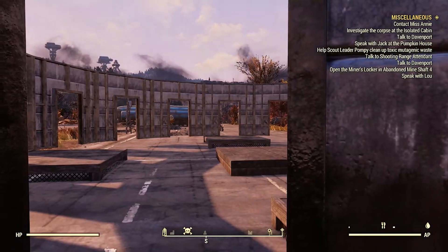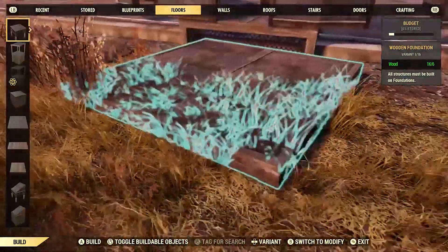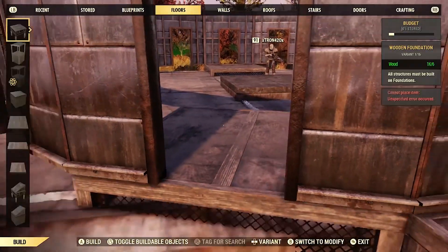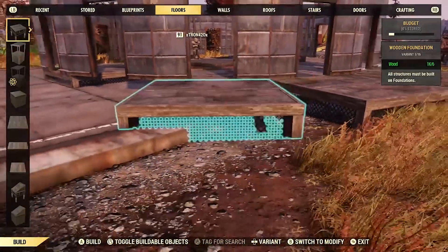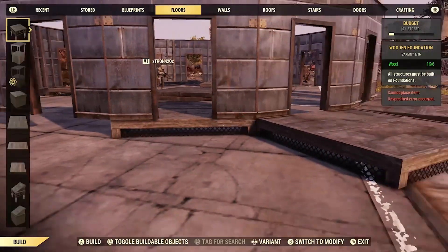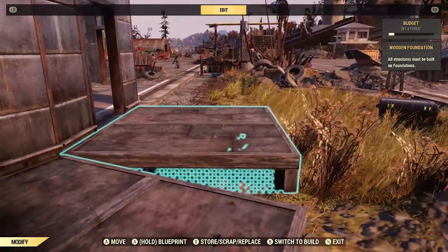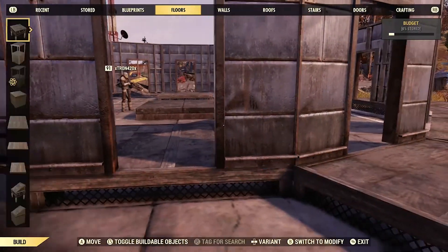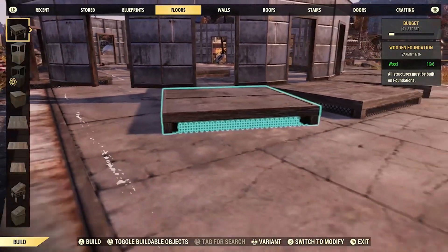Moving on to the wall: wherever you have the foundation, you're going to want to bring out one more foundation on the outside like this. Then grab the one on the inside, bring it over here, put another foundation on the outside, and continue to do that all the way around so the foundations are on the outside of the walls. Make sure that once you're done with this, do not ever remove these foundations until you're completely done with the build. If you remove these foundations you have to restart the entire base build — there's no saving it.